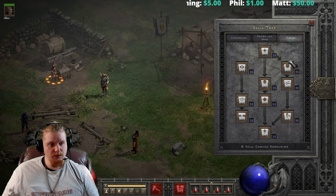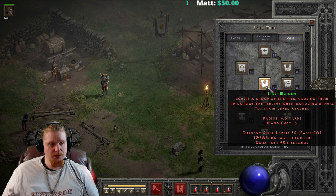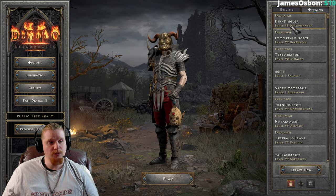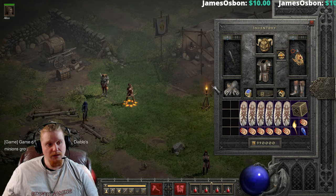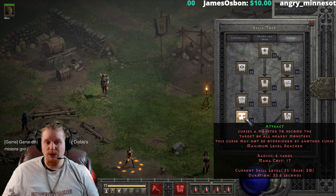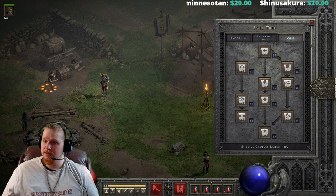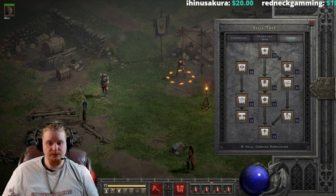Let me go to normal real quick. Sometimes it will show you the duration increase and sometimes it will not. Attract is 134.4 seconds, and I'm fairly certain some of these will show and some of these won't — it has never made much sense to me. In Hell difficulty, Attract is 33.6. So we definitely have a duration decrease on Attract. The duration decrease for Decrepify should be there, but for some reason it's not showing.